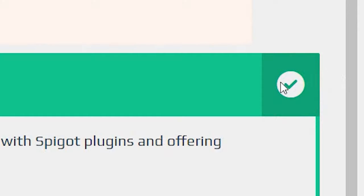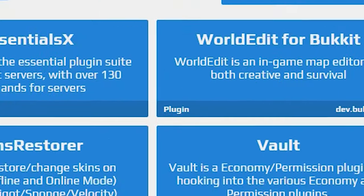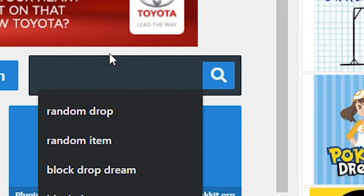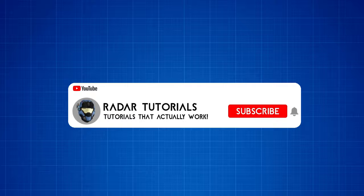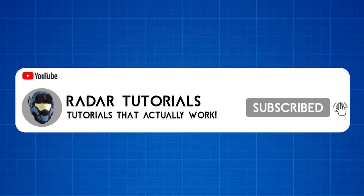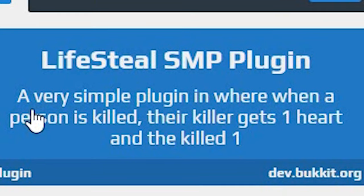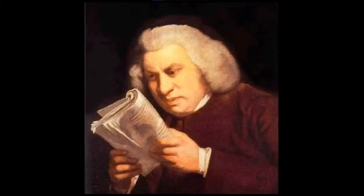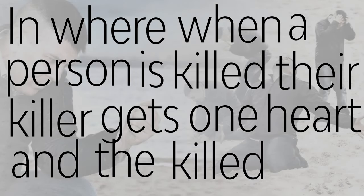Now that you've got the tick, come over to the left and click Plugins. Type in Life Steal SMP. You can get three options. If this video is helping you, don't forget to leave a like or consider subscribing. Click this one here — the Life Steal SMP plugin — a simple plugin where when a person is killed, their killer gets one heart and the killed one loses one.